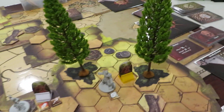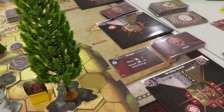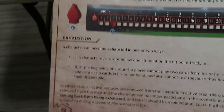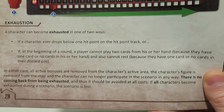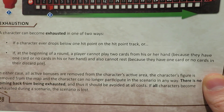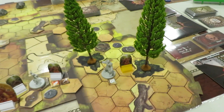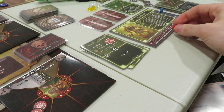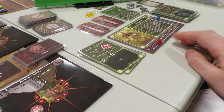Let me just double check on the exhaustion situation. At the beginning of a round, a player cannot play two cards from his or her hand if they have one card or no cards in hand, and also cannot rest because they have one card or no cards in their discard pile. So if we rest, we'd end up losing a card at the end. We're going to go ahead and long rest with the Craigheart. It gives him the longest ability. I just knocked his health tracker — I think it was at six. But he's not going to make it anyway, so that's okay.